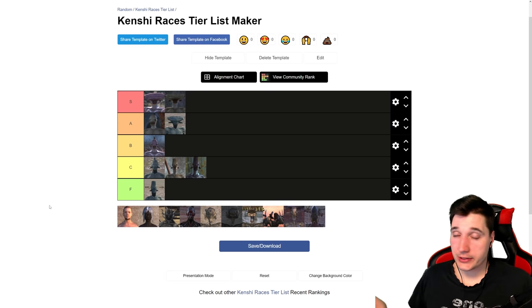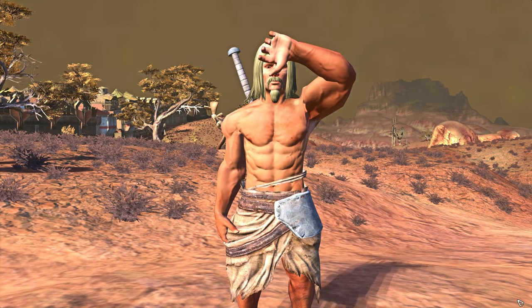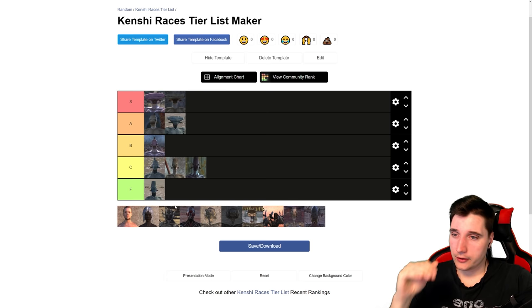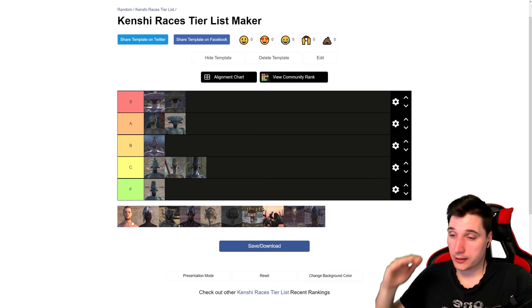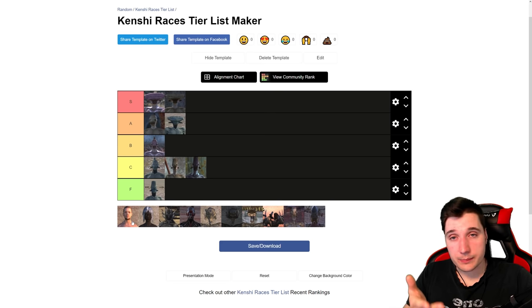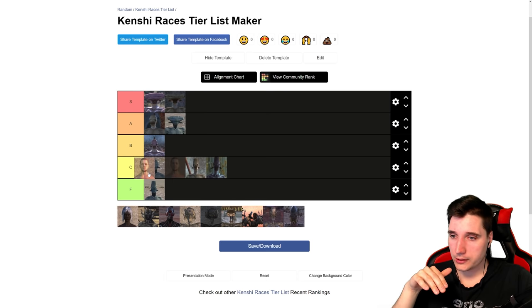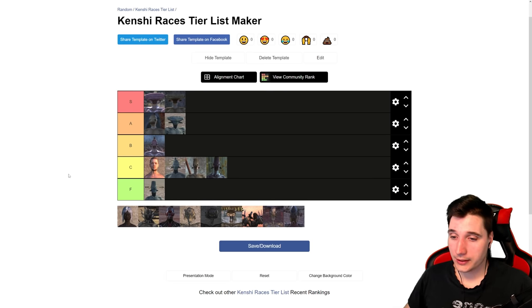Next, your classic Greenlanders. These guys have no coolness bonus because they're just everywhere — nothing special, just normal humans. They have 100 across all their limbs and can wear all five pieces of clothing, which is a bonus. They do have a much higher bleed rate than any of the hivers, and while they have more blood in general, they're pretty squishy in that regard. Slower run speed, slower combat speed, nothing special. They only have bonuses to cooking, science, and farming. C tier — nothing special about these boys.